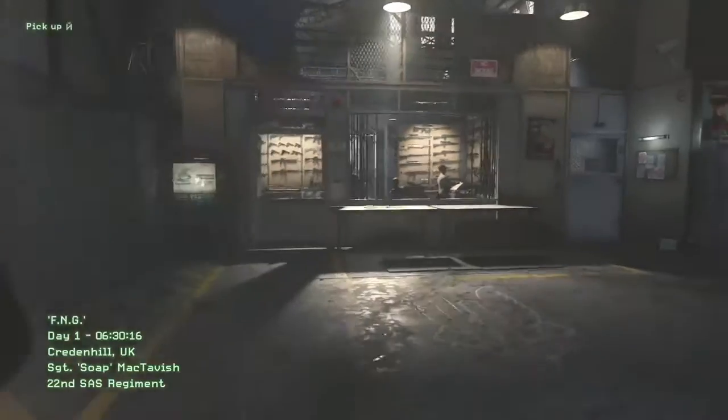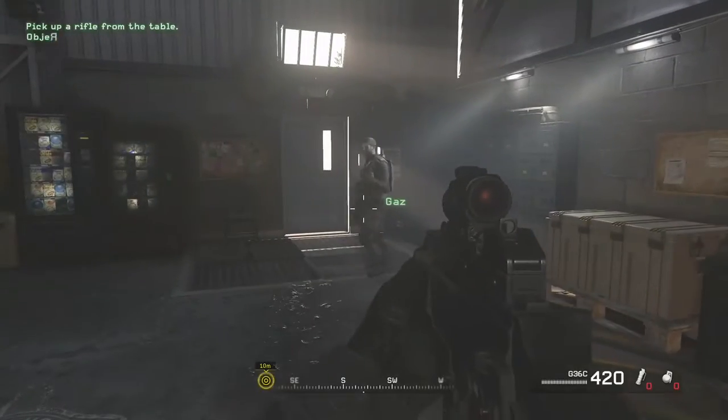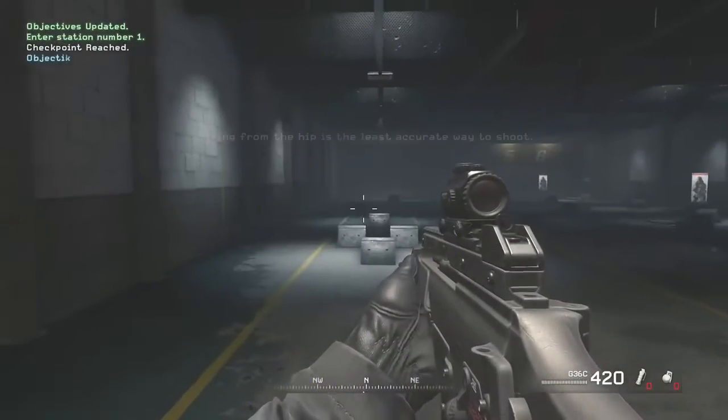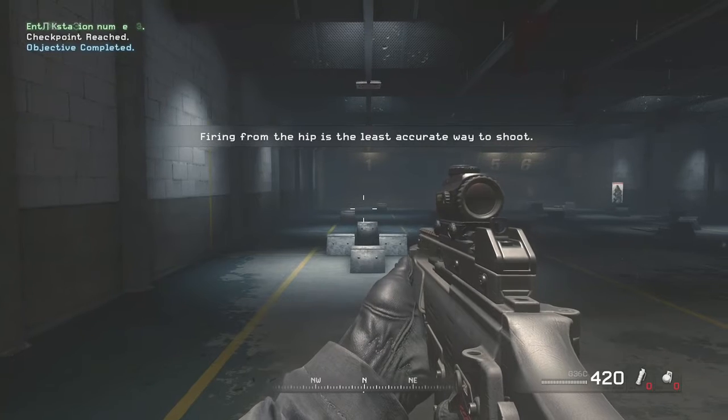Take one of the rifles from the table. You know the drill — go to station one and aim your rifle downrange. Lovely. Now shoot at the targets while firing from the hip.